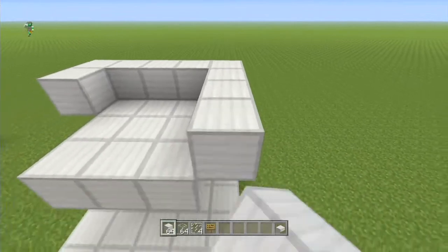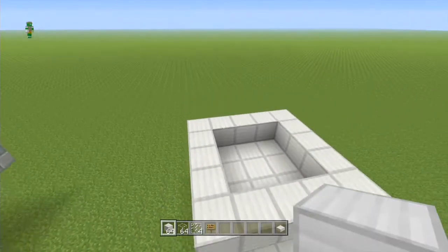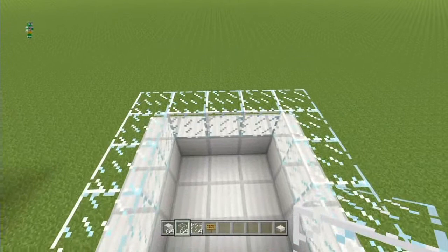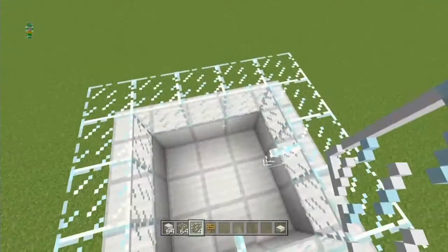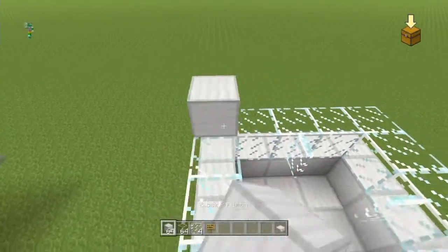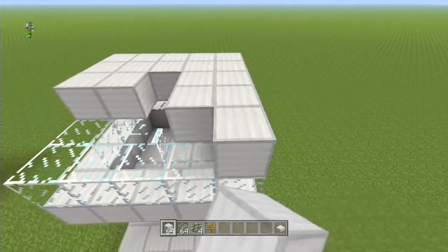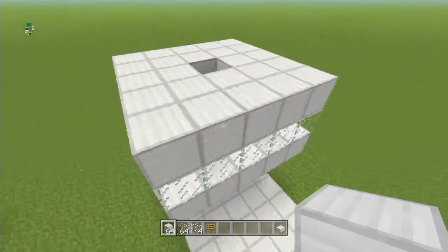Then on top of that place a layer of glass, and then in the middle of these sections on the inside place two glass panes like this — they won't connect with each other. Then place another layer on the top, remembering to leave this hole in the center. This is where your cows are going to be — your seed cows — until you end up with something that looks just like this.